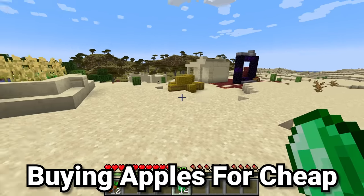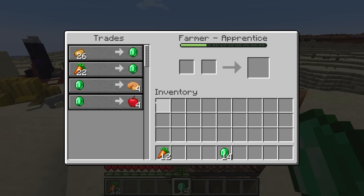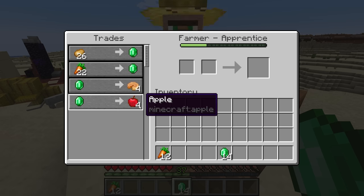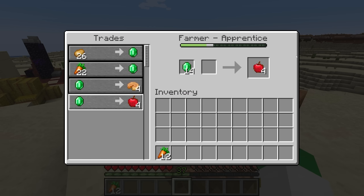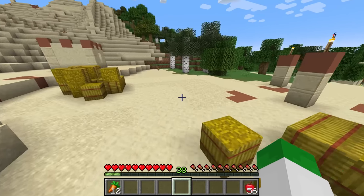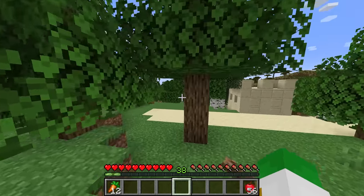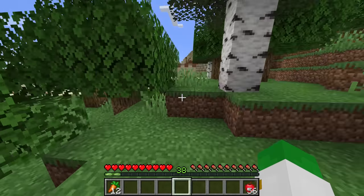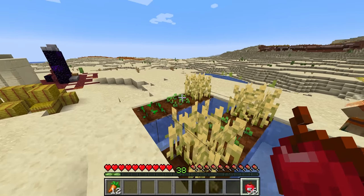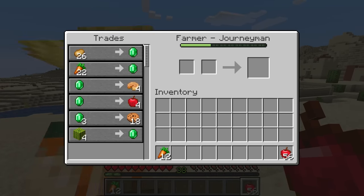Farmer villagers tend to be the ones people trade with the most. One of the most overlooked trades from this villager is the one emerald for four apples trade — this may actually be the best trade the farmer has to offer. There's no real way to farm apples in Minecraft; they do drop from oak and dark oak leaves decaying, but the chance is quite small, so even from a very large tree farm you're not going to get more than five or ten apples. If you want a bunch of golden apples, the only way is to find a better source of the apple item, and that's where this farmer trade comes in.